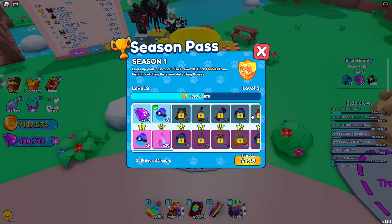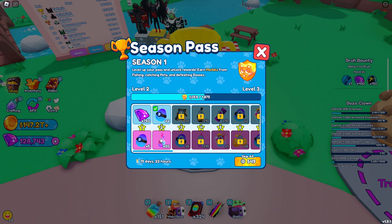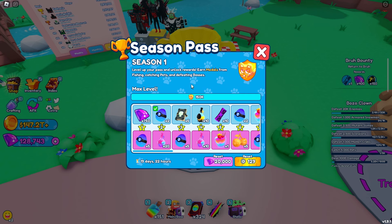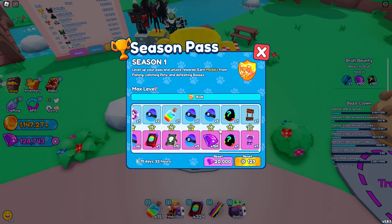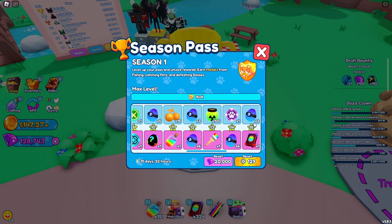Here is the season pass — we already completed two tiers so far, and we're just going to skip it and unlock everything. There we go, the whole entire pass is completed. It takes 150,000 medals to complete the whole season one pass. There are only 20 tiers, which I wish they added more, but it's alright.